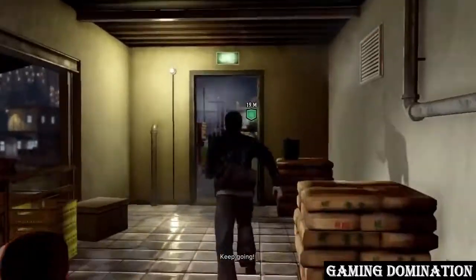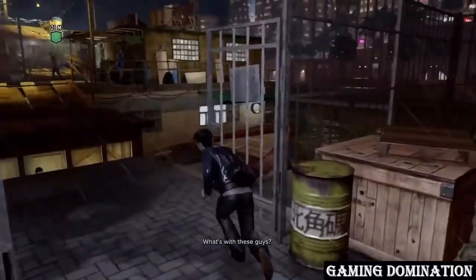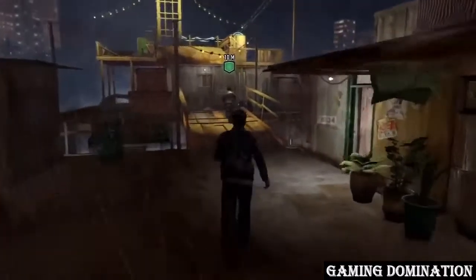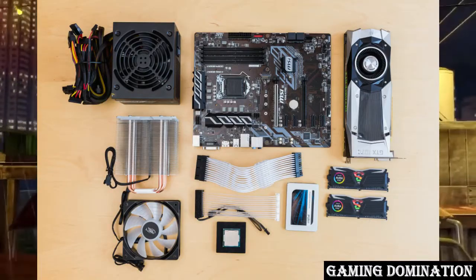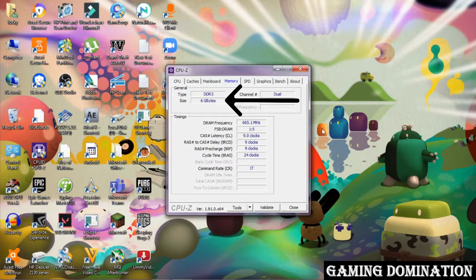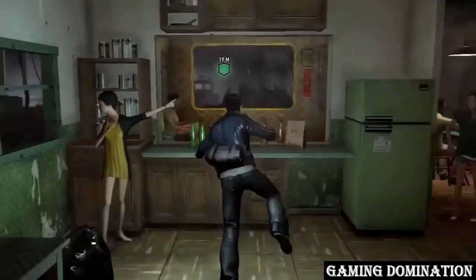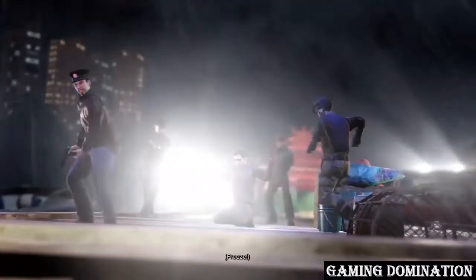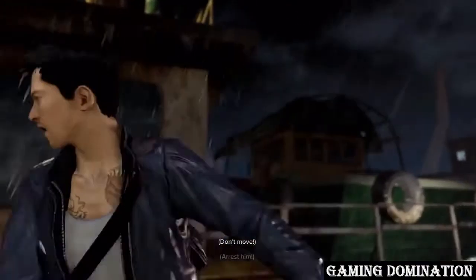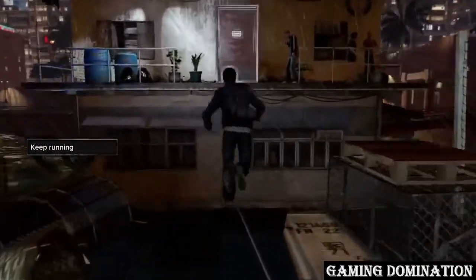This method is a bit complicated and requires more technical knowledge, and also requires spending money on upgrading components of your PC. First of all, you will need to know about your PC's components and figure out what is the bottleneck. For example, on this PC I had 6 GB RAM, but it was only 665 MHz which was very slow, so I upgraded it to 1333 MHz. But as I said, this method is complicated — if you are buying high frequency RAM, you should first check that your motherboard supports it. It is not necessary that you would have a bottleneck only in your RAM; it could be your processor or graphics card too.